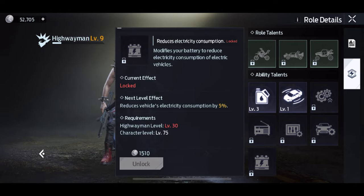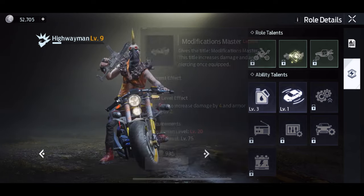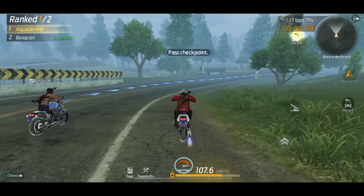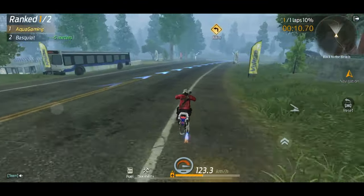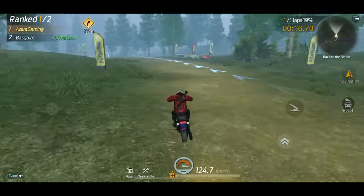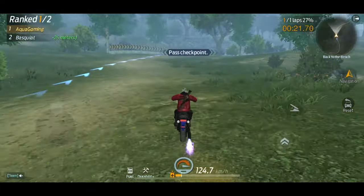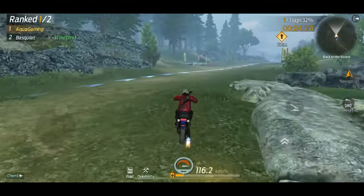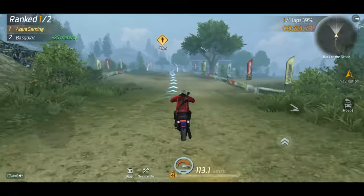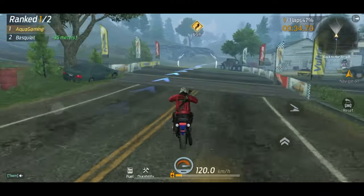I'm going to show you how to upgrade your Highwayman role in case you don't know. It's pretty basic — you can race against your friends one-on-one, do a lap by yourself, or even just drive across the map. You get about 30 proficiency points every 5 to 10 seconds. You'll get at least one level just from driving around the map trying to unlock new road signs and stuff like that.